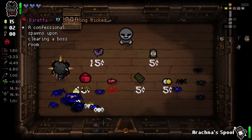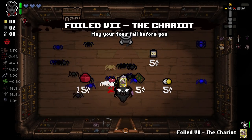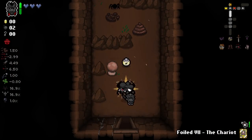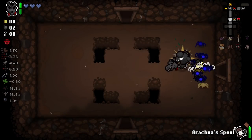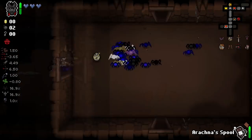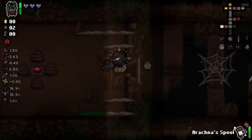Confessional spawns after clearing a boss — that's kind of good, but I think Tarot Cloth is what we'd want right now. And we got the foiled chariots. I still want to complete some of these extra rooms to garner some extra spiders nonetheless. We've got a nice little army going, but we could always have more.